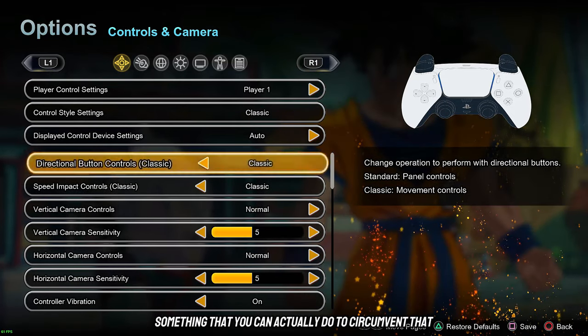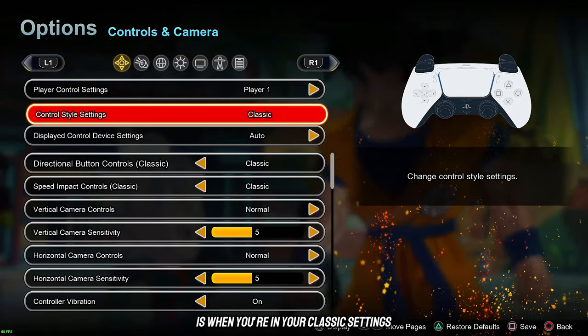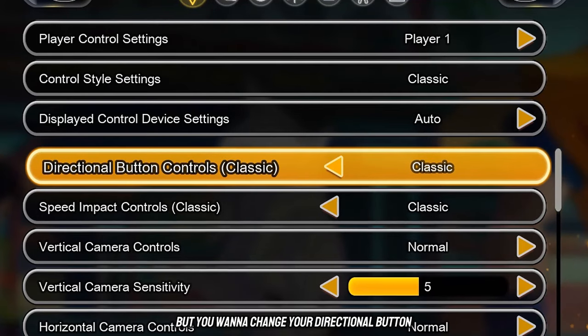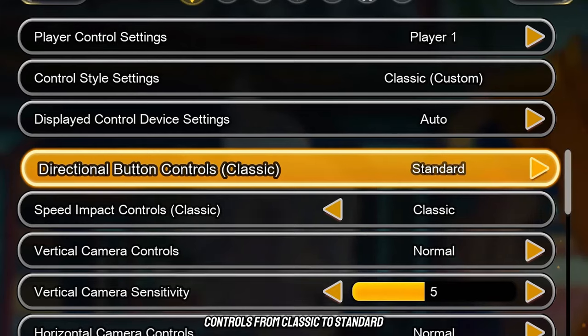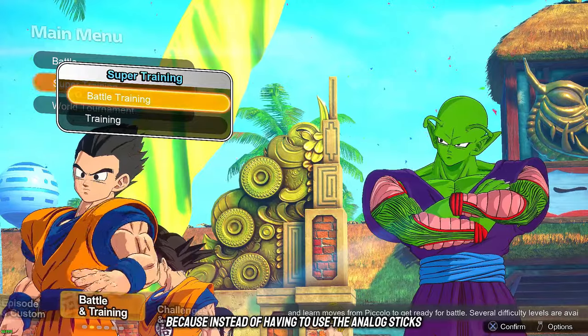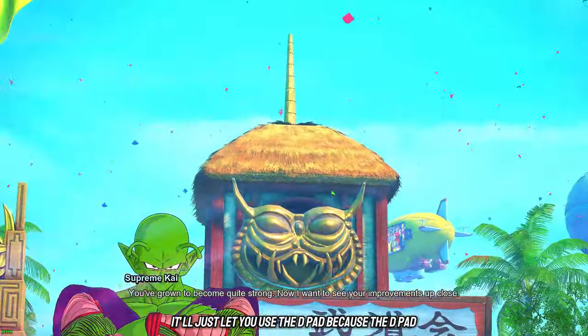Something you can do to circumvent that: when you're in your classic settings, keep the control style at classic but change your directional button controls from classic to standard. This will eliminate that problem completely because instead of having to use the analog sticks, it'll just let you use the d-pad, which doesn't really do anything else for you anyway.